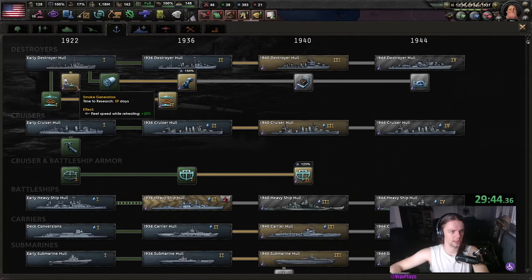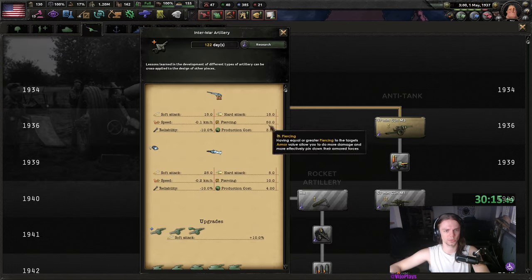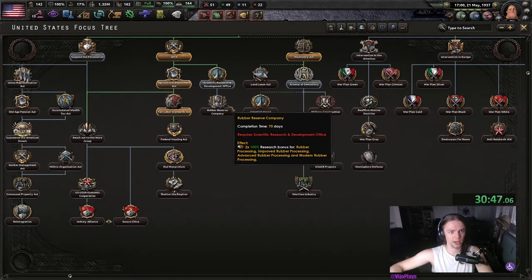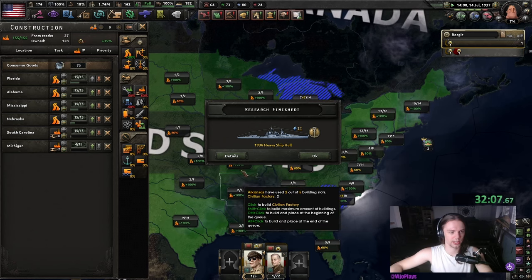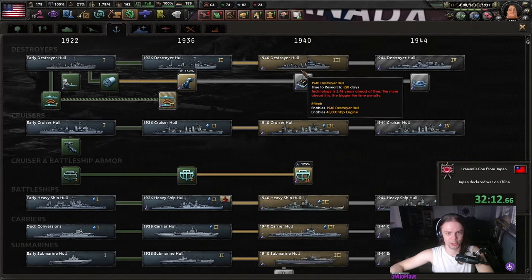We're also going to get the smoke generators now. I'm gonna get range improvements once, as well as interwar artillery. And don't forget to dump your Navy XP. We're gonna do another small lobbying effort — Arsenal of Democracy. Might as well get the active sonar. Once all our roads have been constructed, we are going to build around 13 mil factories, spread out in 100% infrastructure provinces so you don't waste the IC.